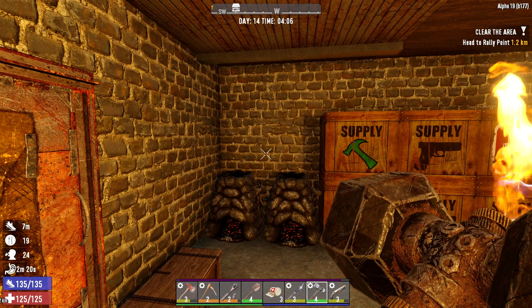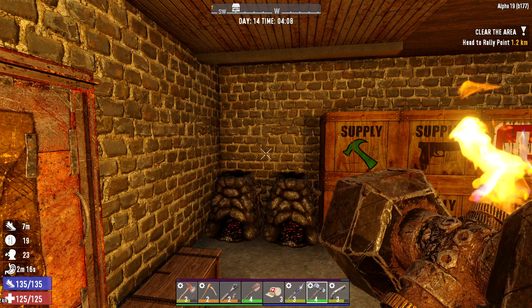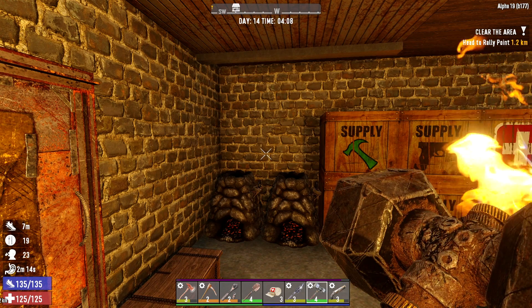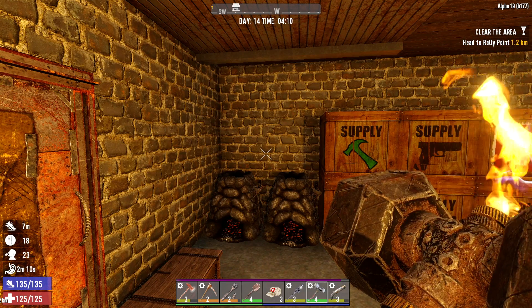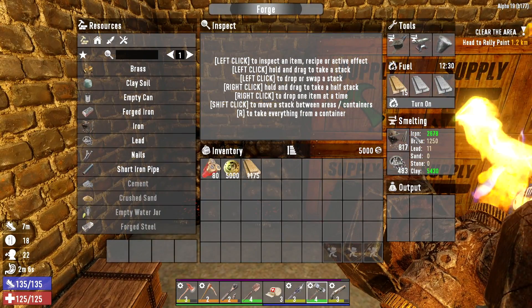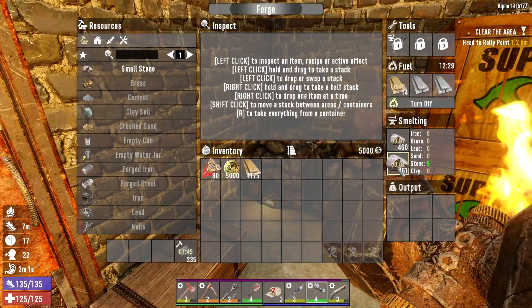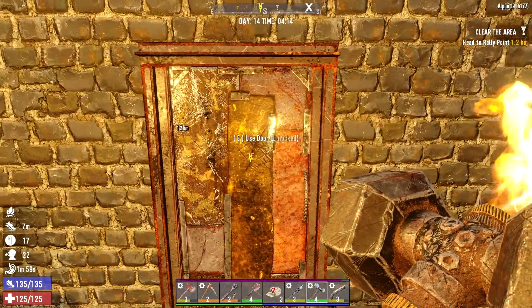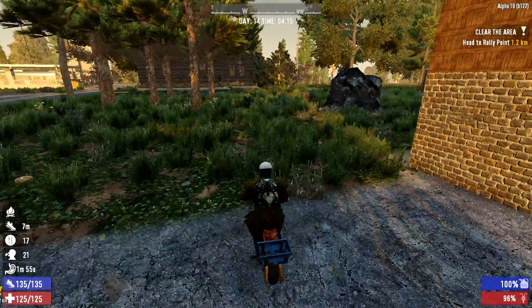Hey, what's up guys, Glockman here and welcome back to Apocalypse 2. It is the morning of day 14. Last night I put another skill point into Skull Crusher and I had the parts needed to craft this level 4 steel sledgehammer, so that should be fun to mess around with today. But before we leave, let's get these forges turned on - this one is smelting down iron and lead, and this one is smelting down stone and crafting out some cement.